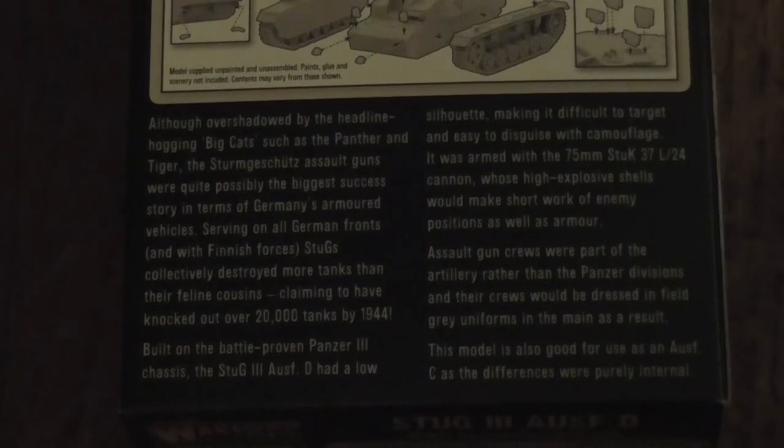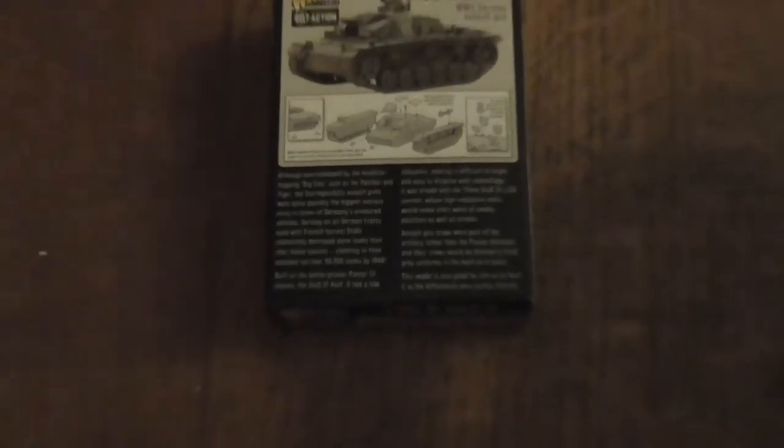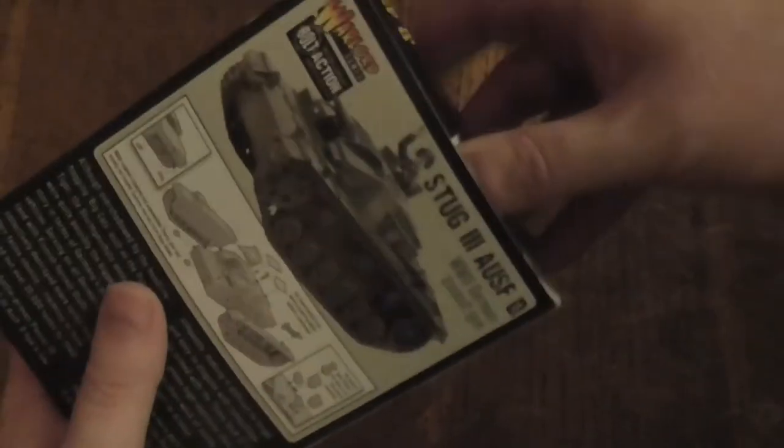Assault gun crews were part of the artillery rather than the panzer divisions, so the crew would be dressed in field grey uniforms as a result. This model is also good to be used as the C variant, as the differences were mostly internal. OK, so let's have a quick look at what you get inside.